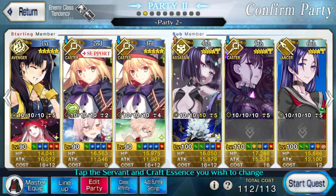For the whales out there, you can actually do this with Space Ishtar for all three waves. This did require me to have NP5 with Black Grail and a charge-giving Mystic Code, but it is doable. Or you could use her charge append — that works too.